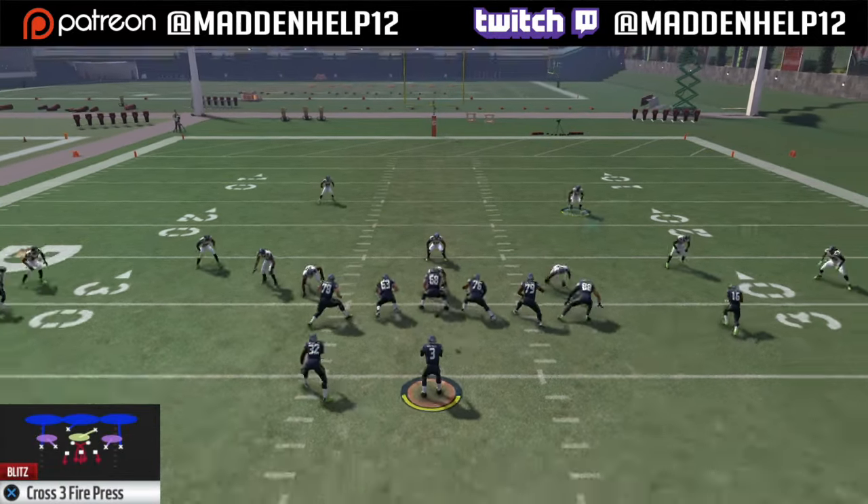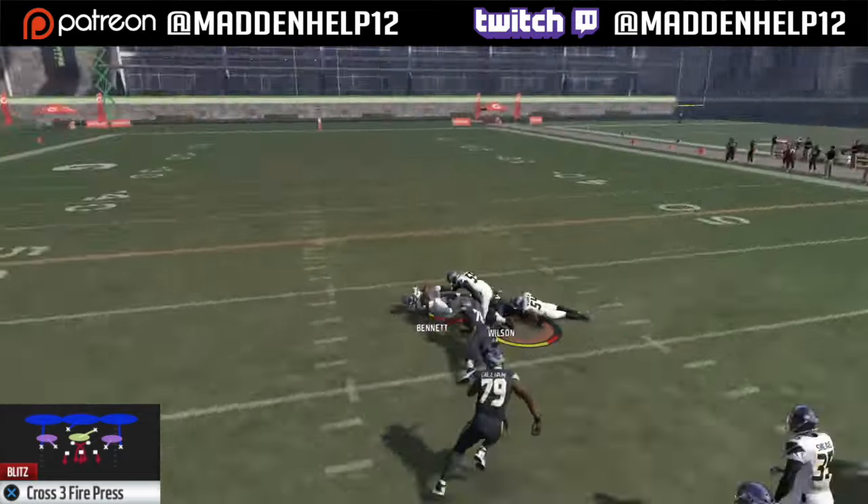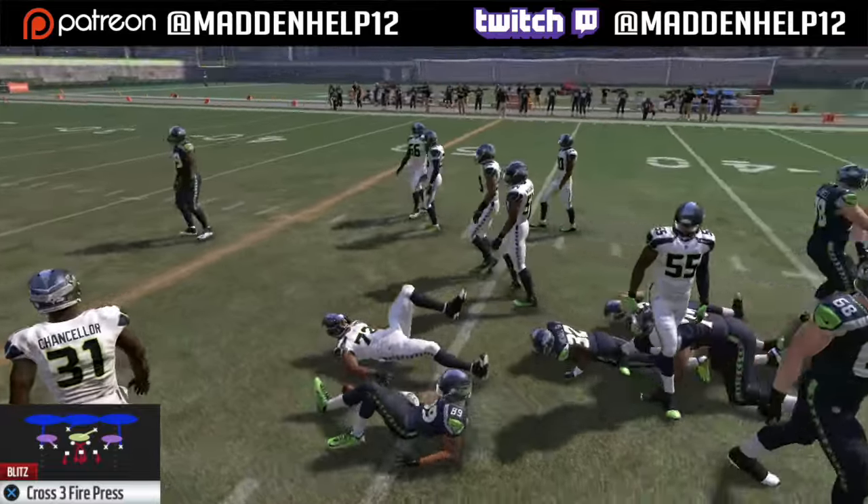Most of the time people just block their running back and they don't max protect, because that only sends three receivers out. So even against max protection, you can still count on this defense to get in and sack the quarterback untouched.